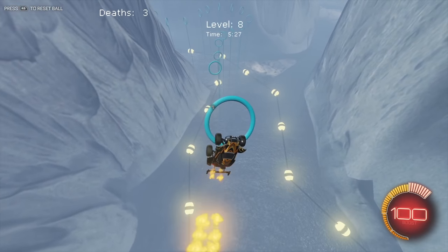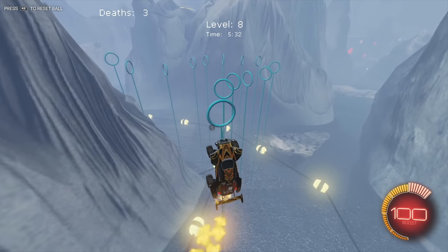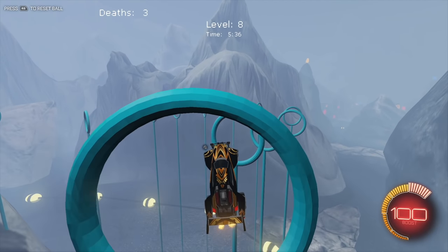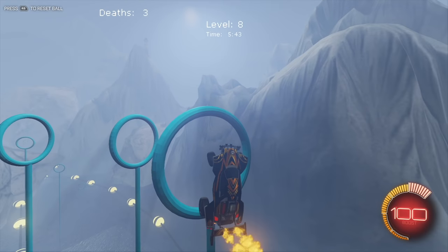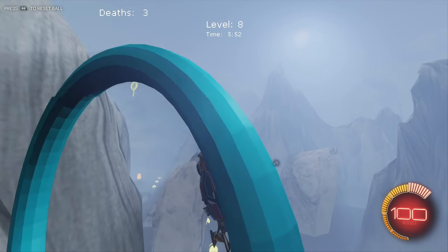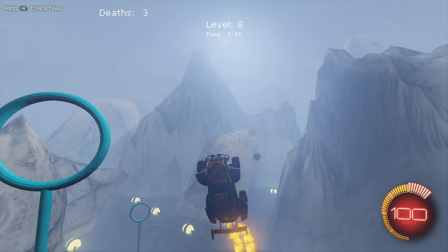Doing pretty good though — only three deaths. One of them was kind of at the very beginning, and the other one... I don't know what happened with the ring, but one legitimate failure through the run so far. I don't really care how many deaths we get — I'm just gonna try and go through it. This is so many little tiny rings. If a freestyler sees this map and tries freestyling, I want to see them go through this whole thing twirling the whole time.